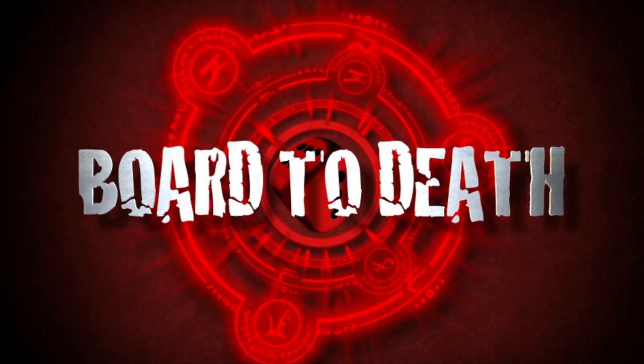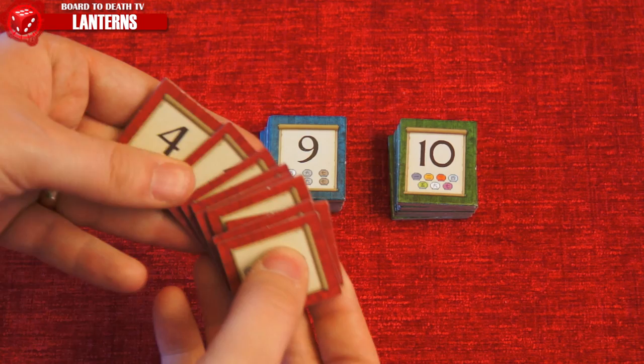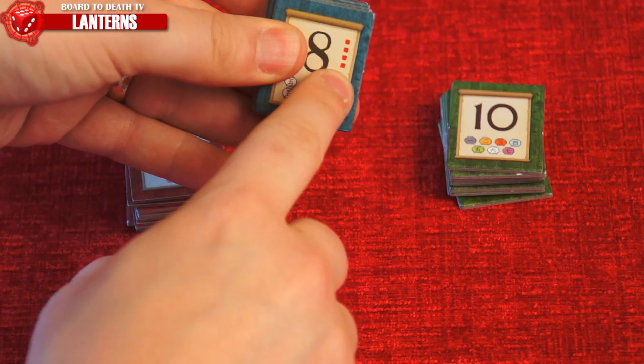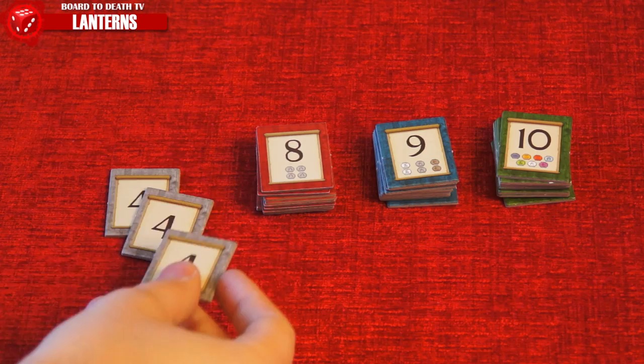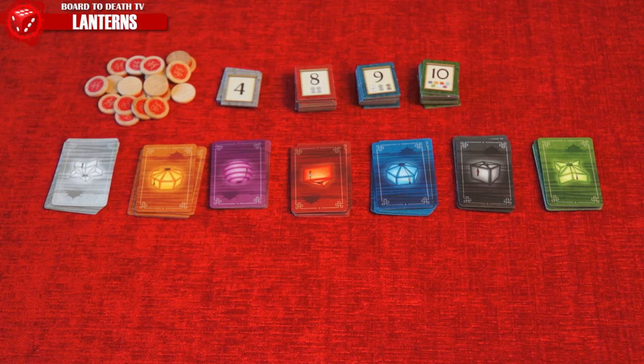The Harvest Festival is about to begin. As an artisan, you want to adorn the palace lake with the most beautiful arrangement of lanterns and earn the most honor points to win. Place the dedication tokens of the same color type in three stacks in descending order, removing the four-dotted ones in a three-player game and the three-dotted ones in a two-player game. Place the three generic dedication tokens in the stack as well. For the pool of favor tokens, depending on player count, you'll place a certain number of lantern cards of each color in stacks — eight cards for four players, seven for three, and five for two.